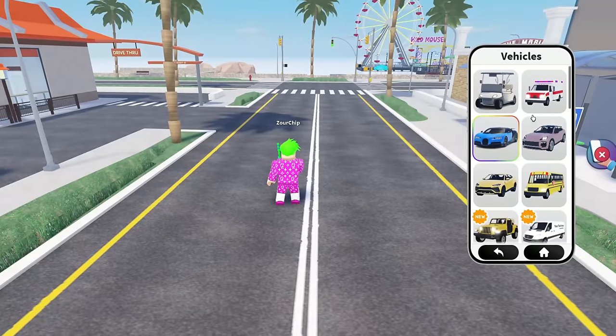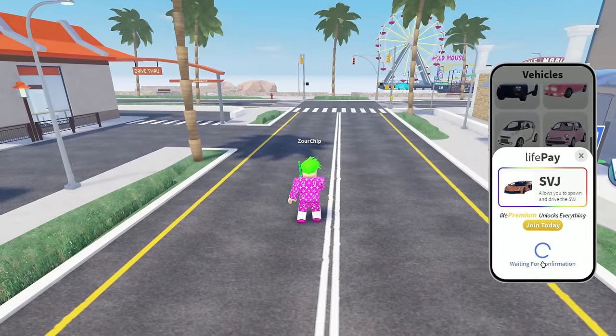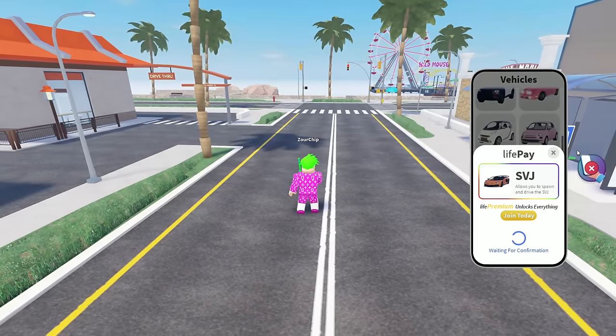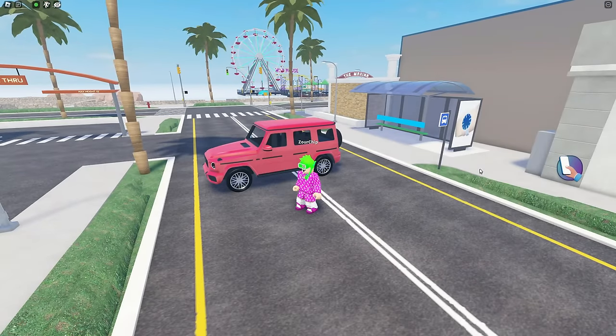Let's go ahead and go to the home menu and see what kind of vehicles we got. We got a lot of different vehicles. You need the game passes for the ones that are in this box, I think. Let's go ahead and see how much that costs — it's 200 Robux. Not too much, at least. For the sake of this video, let's go ahead and spawn in this G-Wagon, because it's a really nice car.